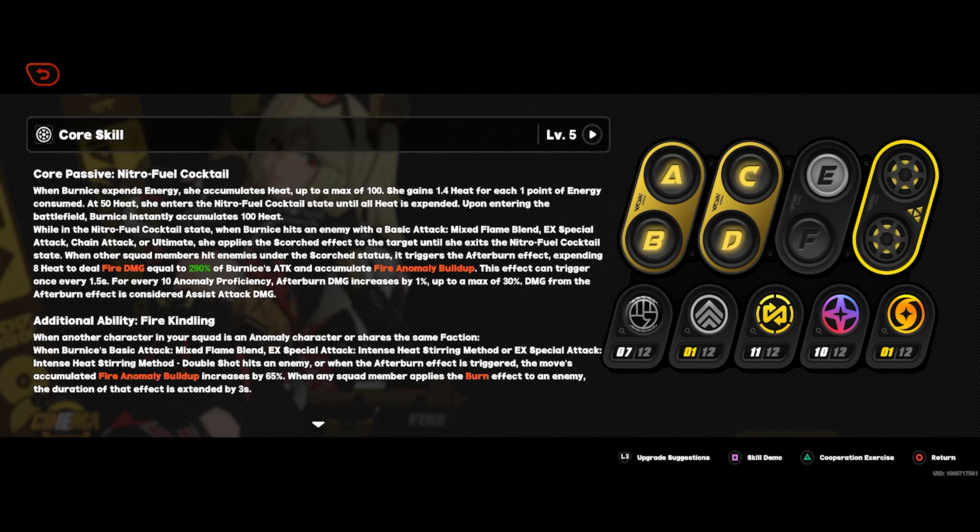She has a unique line in the first paragraph of her core skill — the afterburn effect damage increases 1% up to a max of 30%, and the afterburn effect damage is considered assist attack damage. I made a mistake and was leveling the character and the skill simultaneously, so I don't know if the damage increase was from leveling the character or leveling the assist skill. If anyone knows, please let me know in the comments — because if the assist skill level actually affects the damage from this core passive, it makes her a unique anomaly character, being the first one that has a larger benefit from leveling up that skill.